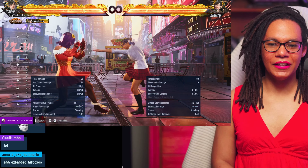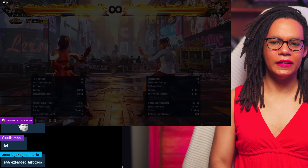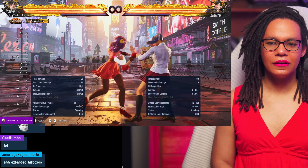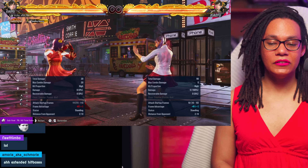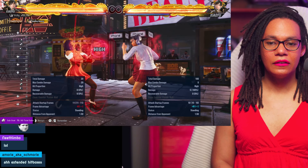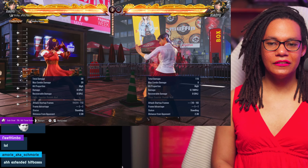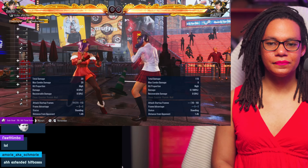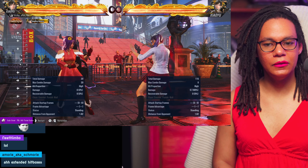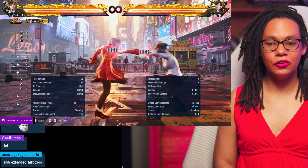We can also do this with something else — negative 3 — which is another one where you can backdash. But you can't evade. Say you want to stay up close for whatever reason — find out how far you need to be. This will help you with your spacing. I'm also finding it helps you get backdashes too.